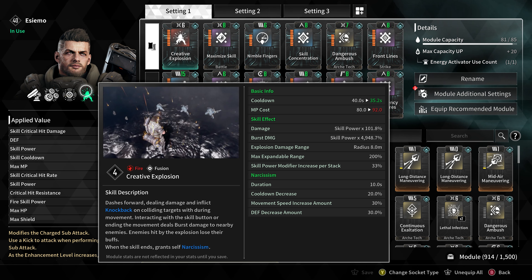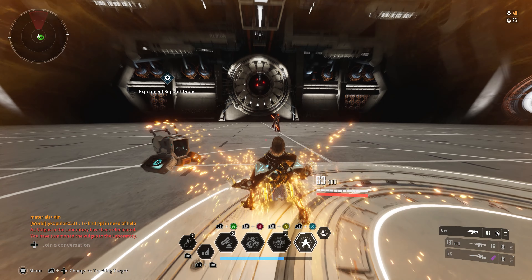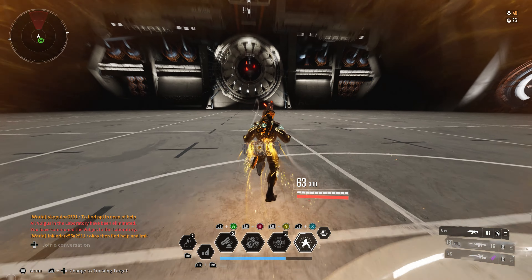Once we see the enemy, all we need to do is make sure our first and third abilities are not spent, then activate our fourth ability, rush towards the enemy, and when within range reactivate our fourth ability to detonate — inflicting a base of 3.7 million damage. Not counting the effects of our Dangerous Ambush module, that should bring it up to about 5.2 million. On the quitting strike, we hit for 16.1 million damage, which with Dangerous Ambush should raise that up to about 24 million.